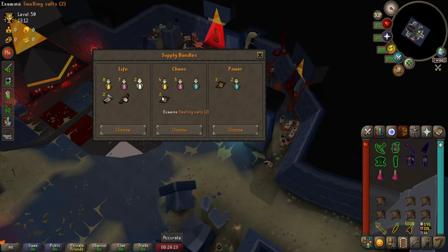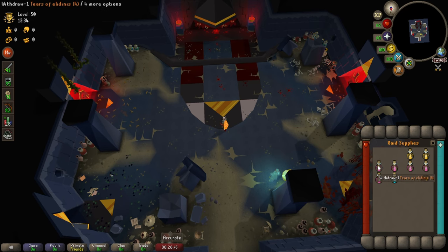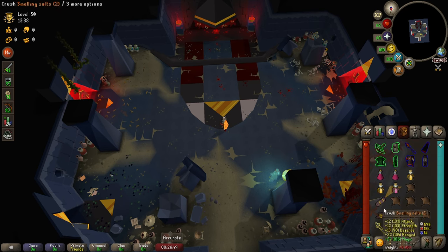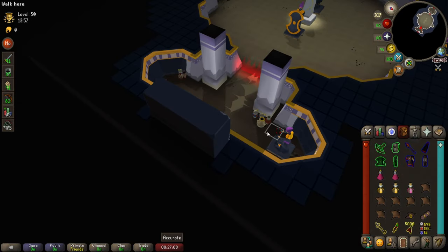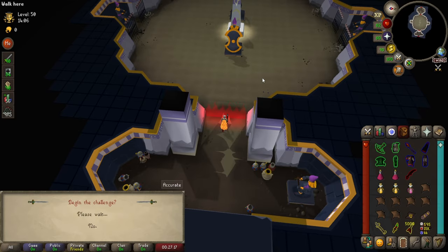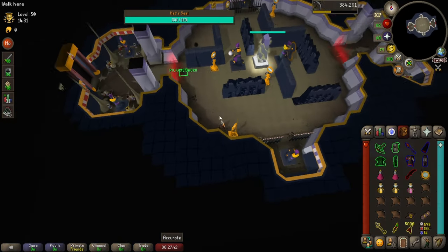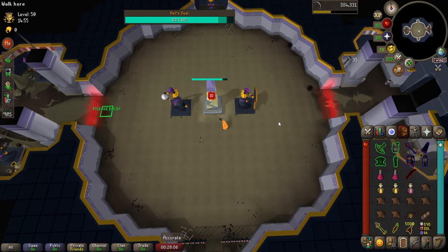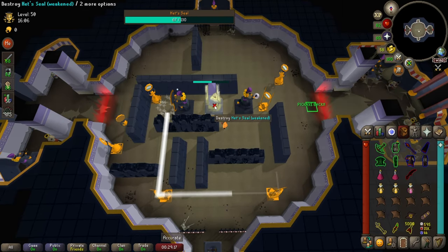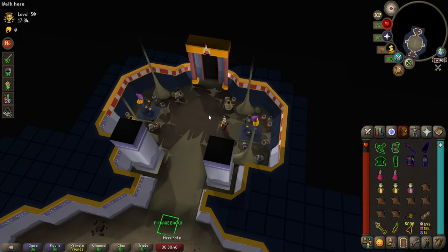We're going to take the middle supply chest. Open up your supplies and take out one salt and a couple of heals and restores — you need a few empty slots for the next puzzle. Next we're going into the Het puzzle room. Grab the pickaxe you previously stashed and enter the room. There are two statues and one of them is shooting a laser beam. You need to pick up mirrors and relay them so the laser touches the other statue. Once that's done, mine the obelisk in the middle a couple of times and you're done. Make sure to return the pickaxe back to its place.